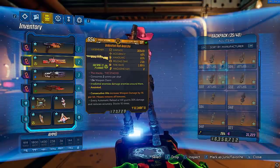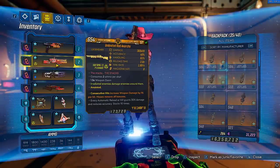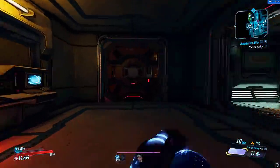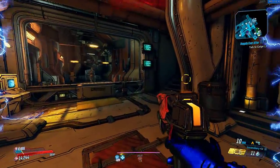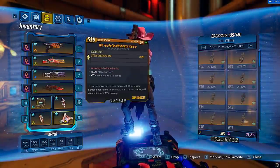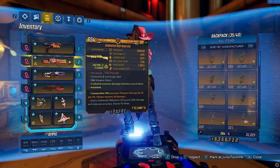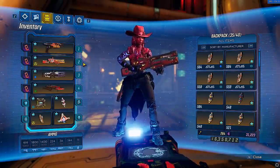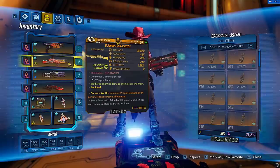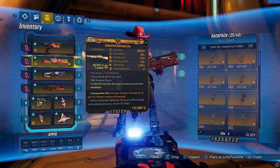Something I forgot to mention: if you do manage to get a consecutive hits anointment version of the Anarchy, it is absolutely insane when combined with the Driver COM and the Pearl of Ineffable Knowledge. Because whenever you activate your action skill and hurt yourself, every single time you take a DoT of damage, that is going to stack up your consecutive hits anointment as well as your Pearl — so you can pretty much have it up all the time. Since the Anarchy is a weapon you don't really want to switch off of because you don't want to lose your stacks, it makes perfect sense and creates an amazing synergy. But that is insanely overkill — you really do not need a consecutive hits anointment, but if you can get one, even without 20 pellets, you can definitely make it work.